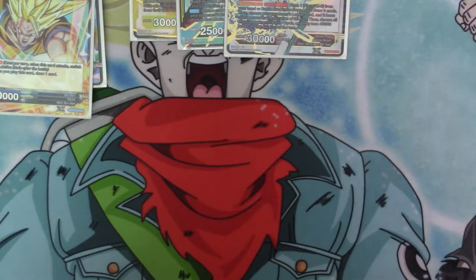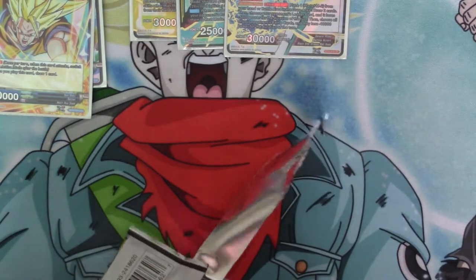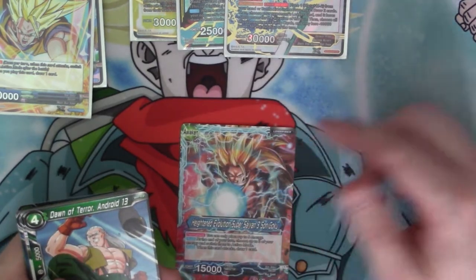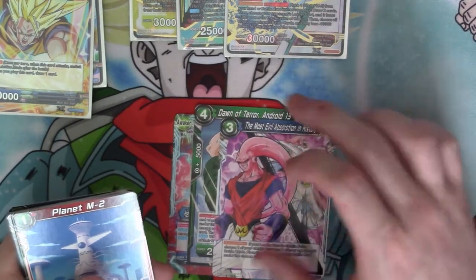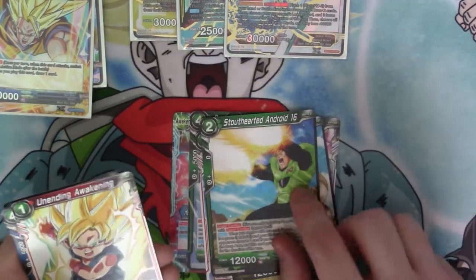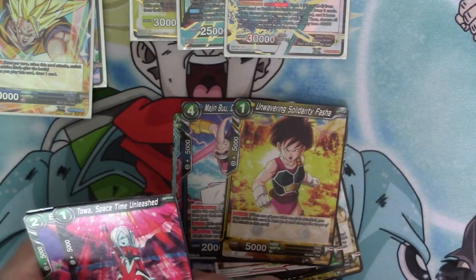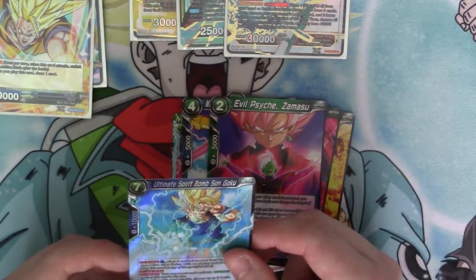These packs hate me, guys. Heightened Evolution Super Saiyan 3 Son Goku, Door on Terror Android 13, The Most Evil Absorption in History, Classic Panic M2, Shigeru, Android 16, Unending Awakening, Majin Buu Dawn Rampage, Unwavering Solidarity Fasha, Toa Space Time Unleashed, Evil Psyche Zamasu, and the Rare is the Ultimate Spirit Bomb Sengoku.